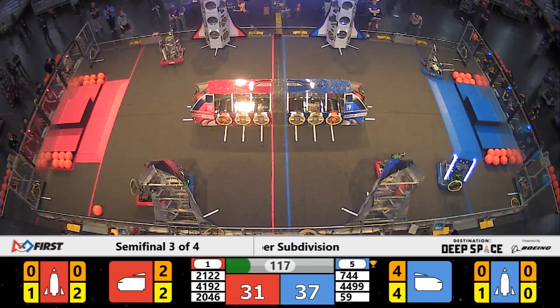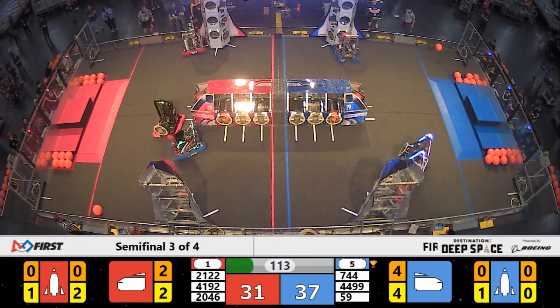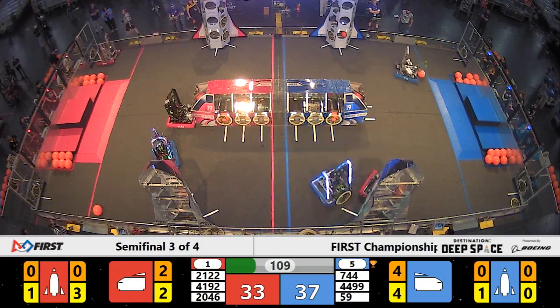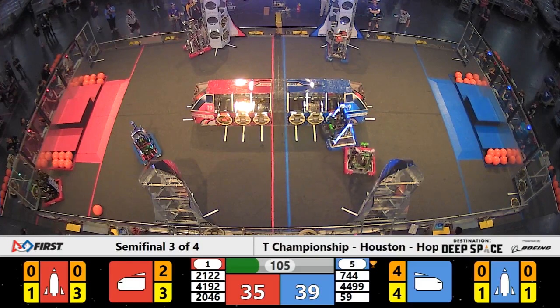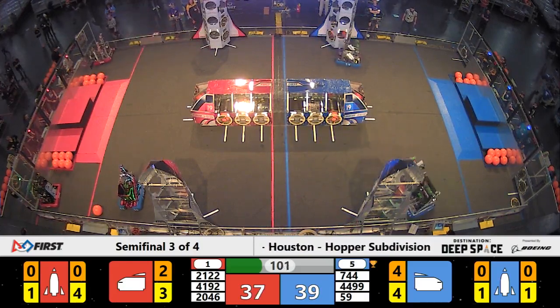Bare Metal on red trying to push past the defense coming out from the Highlanders. Highlanders trying to block access to the red alliance rocket — doing a pretty good job so far. It looks like Bare Metal is going to switch tactics and cover the hatch panel on that red alliance cargo ship instead. They're now headed back for one more hatch panel.